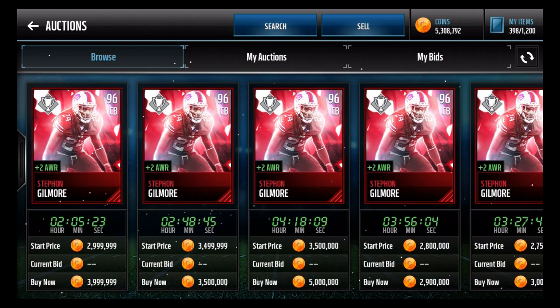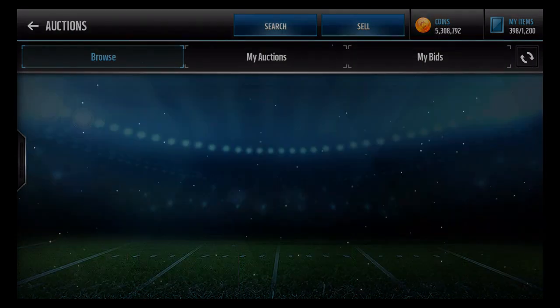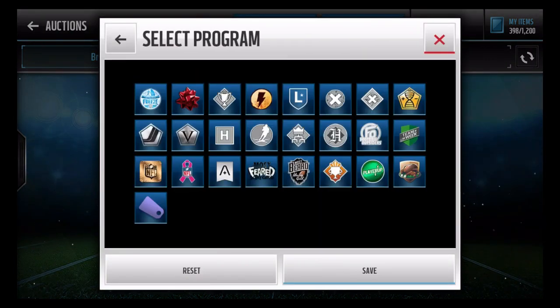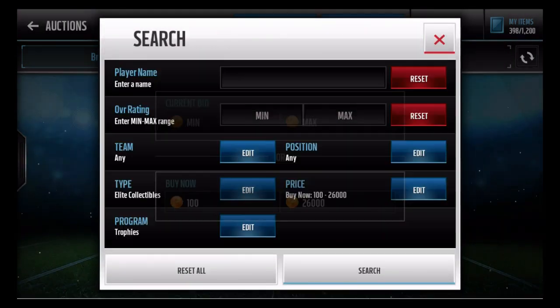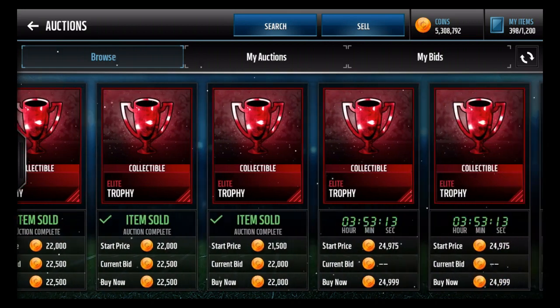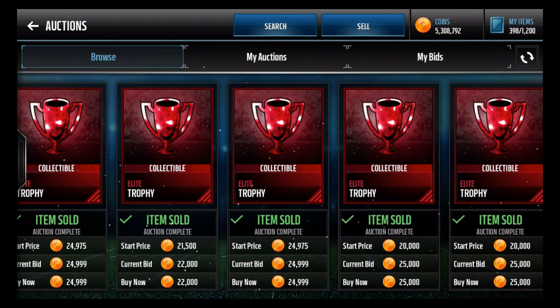Elite trophies really went up in price, making this Gilmore card worth three mil again. Elite trophies are selling for 26k currently, but usually they'll go down to 20k and then back up around 26k. So your math: 26 times 75 is basically 2 mil — 1.95 mil — and he sells for 3 mil. Automatic profit right there.